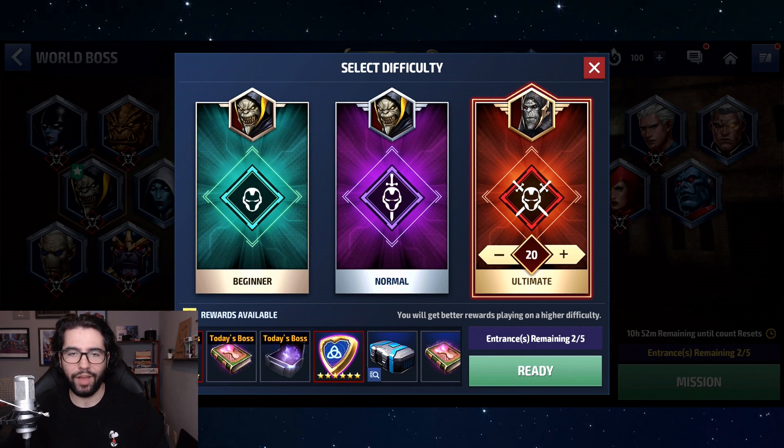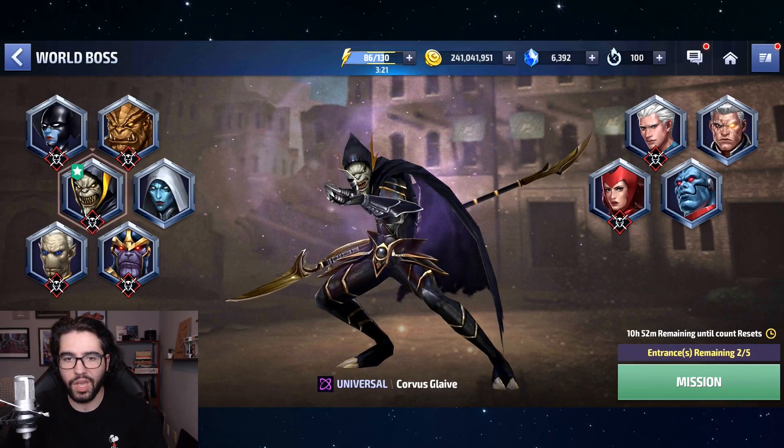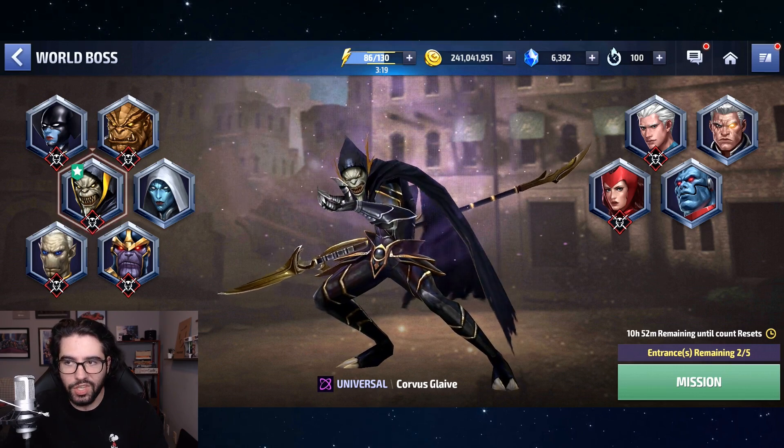I know people are going to say, 'But I don't have Hyperion, I don't have Quasar, I don't have Emma Frost — these paywall characters.' Pay the 450 crystals to skip the mission and move forward. Get to stage 30 as fast as you can, get to 40 as fast as you can, get to 50 as fast as you can, because what you're about to see is probably going to shock you.